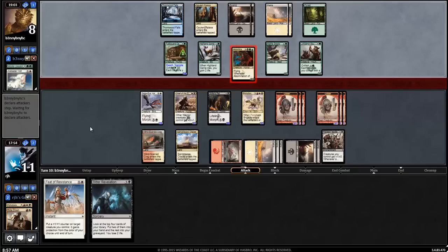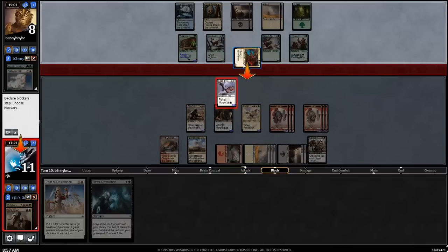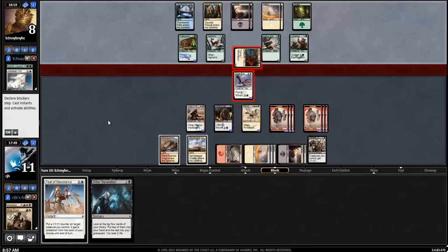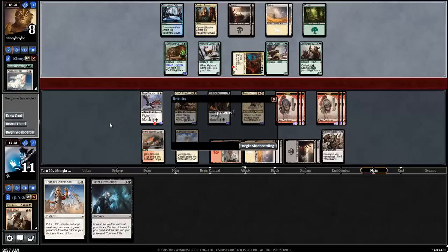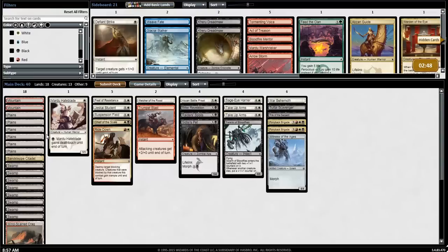Here comes the Abomination. Still happy to block — there's a combat trick. Feet will take care of that nicely. Also means my opponent has no cards in hand, so that's nice as well. Not too sure what that attack was for, but maybe my opponent forgot that I had flying. Or maybe it's just a last ditch — hey, I need to loot, see if I can draw something. Cool. Let's go to the sideboard.